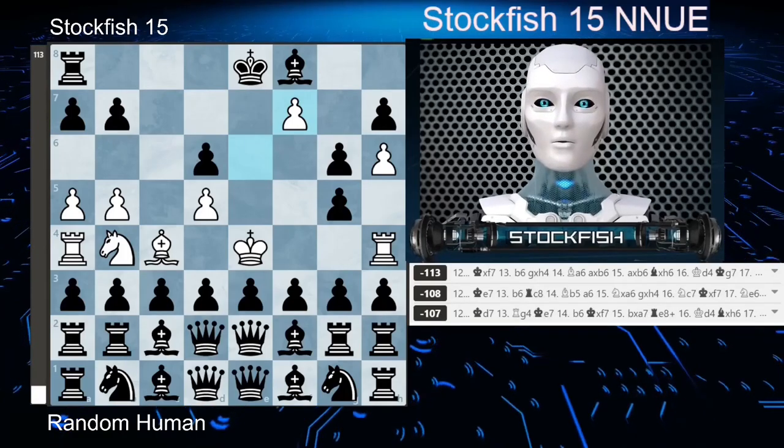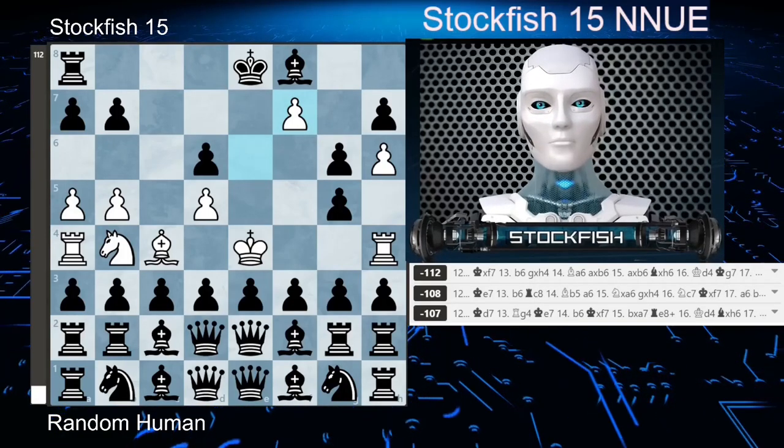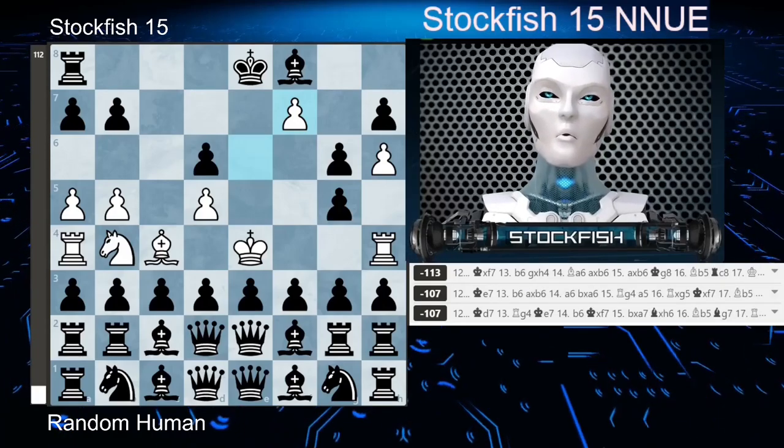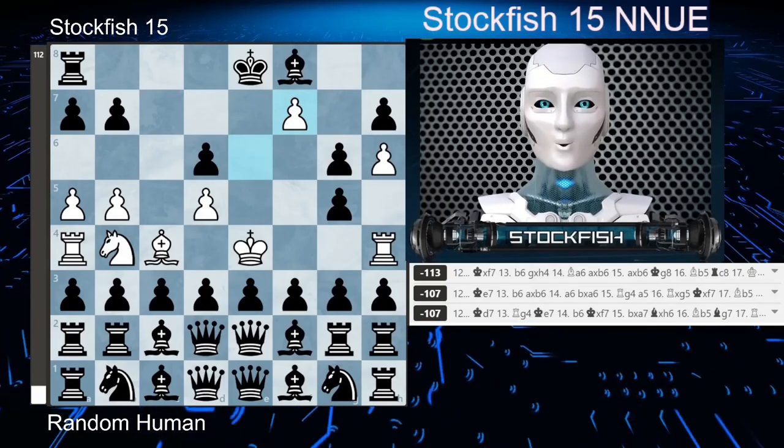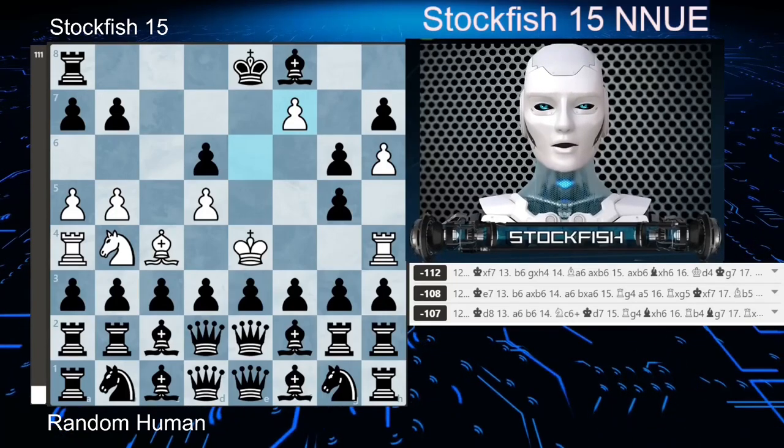Now, if you count the pieces, I'm still up 85 points of material. I have 4 queens, 7 rooks, 2 knights, 5 bishops, and a thousand pawns that I'm going to promote.